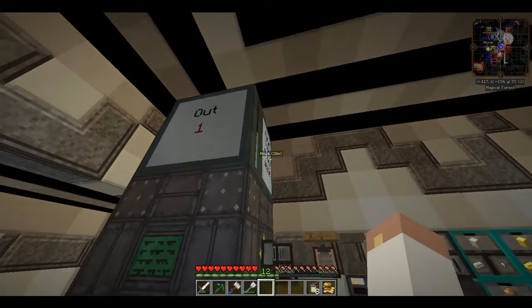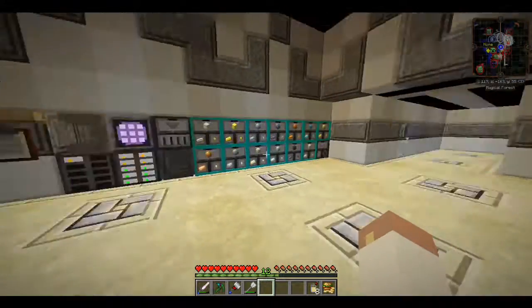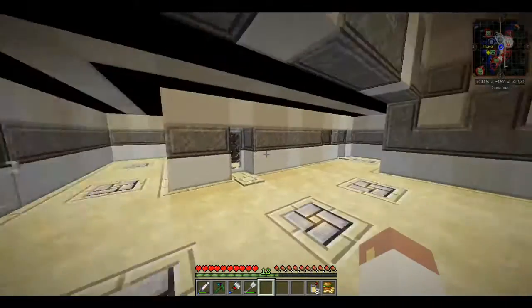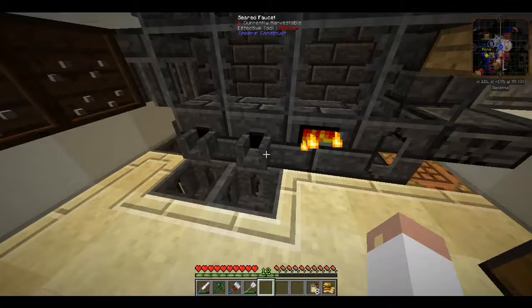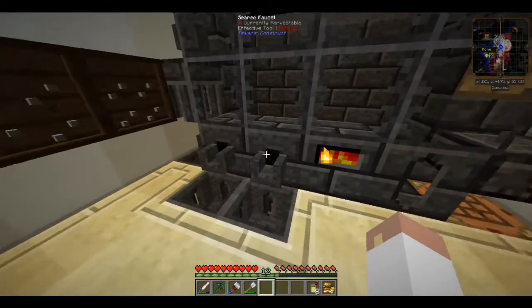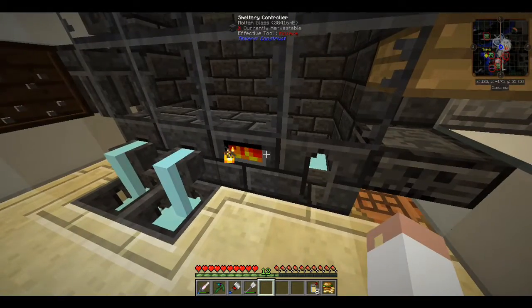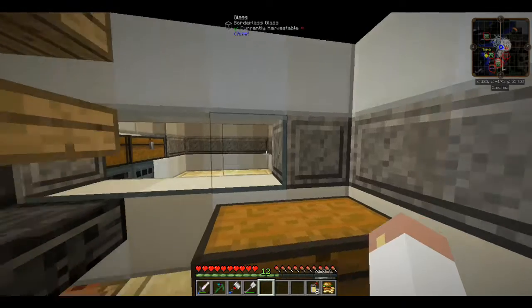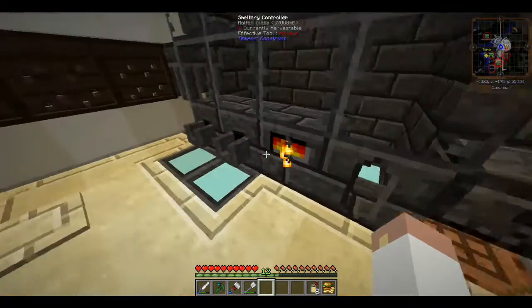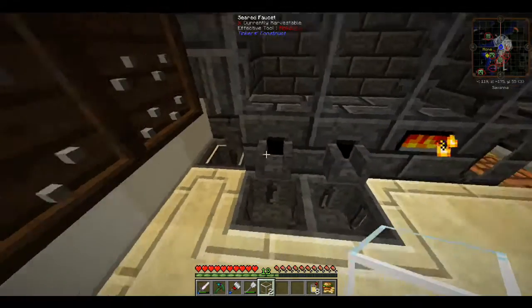I moved my Tinkers' Construct stuff in here too. I forgot all about that glass I was making — more Tinkers glass. I think it's really cool, it's borderless and it's like the closest to real glass in my opinion. It looks like borderless glass from Chisel but I think it's even better, so I was cooking up some sand in here to make myself some borderless glass.